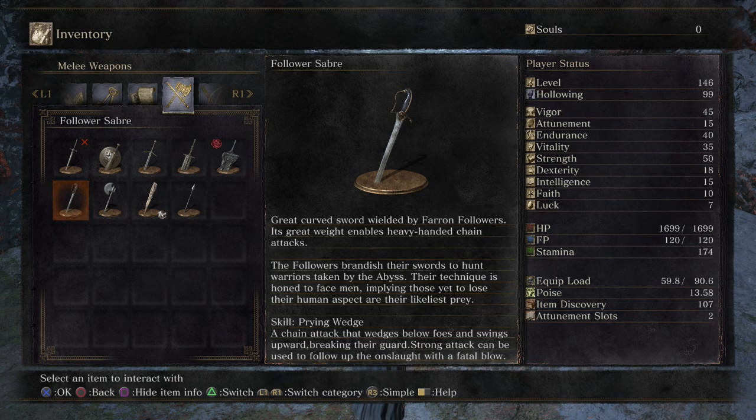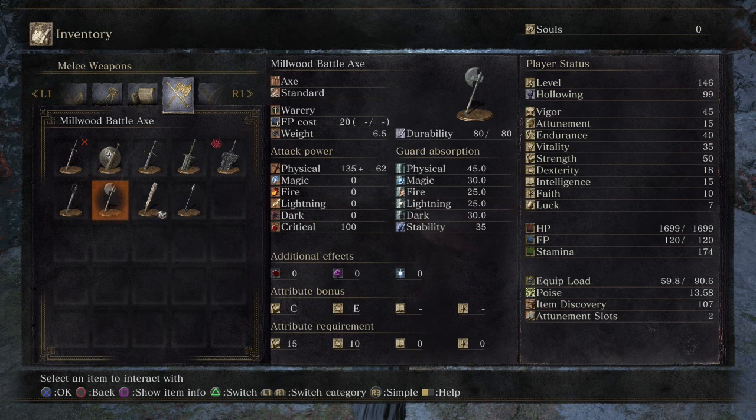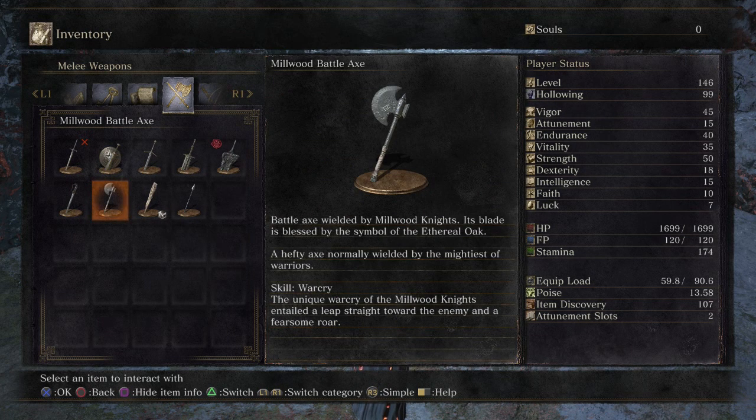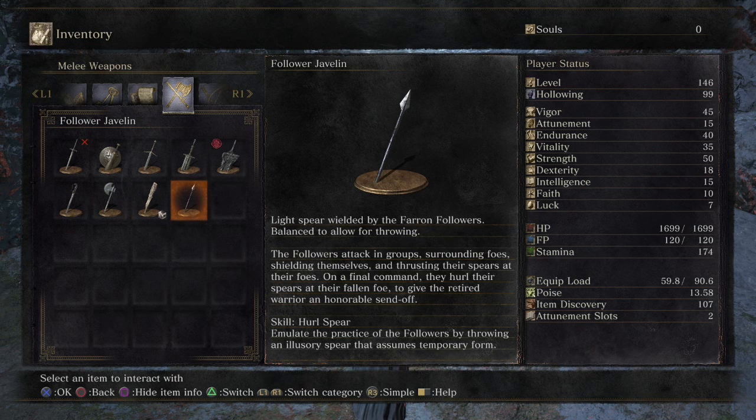Its skill is Prying Wedge. We also got the Millwood Battle Axe, which requires 15 strength and 10 dexterity with C and E scaling. It's a battle axe wielded by Millwood Knights, blessed by the symbol of the Ethereal Oak. Skill: War Cry — the unique war cry of the Millwood Knights entails a leap straight toward the enemy and a fearsome roar.